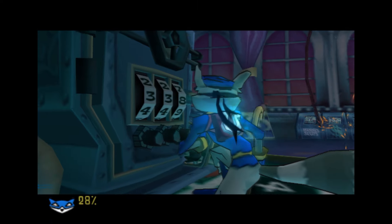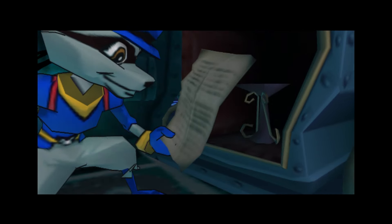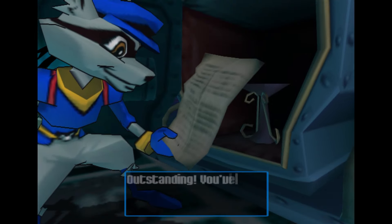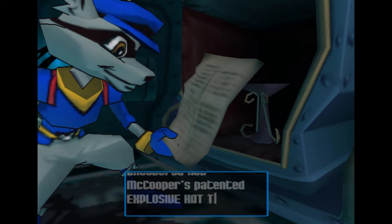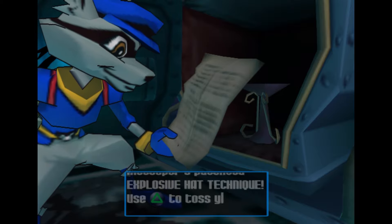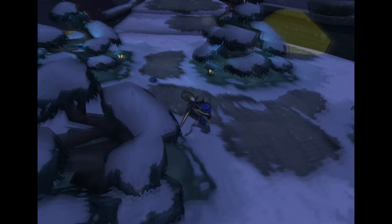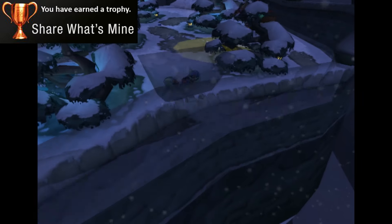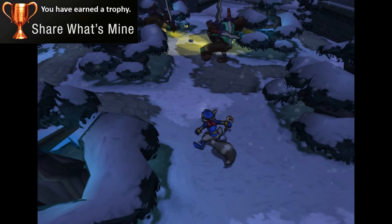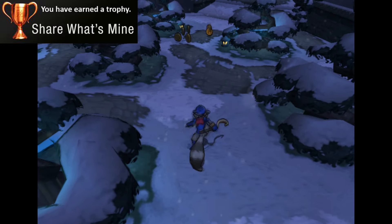There are also some trophies you unlock for collecting and using new Cooper family techniques given to you with every page you collect from the vaults. First trophy you can get is the Share What's Mine Trophy for defeating 2 or more enemies with the same mine. After you open your 7th vault, you will receive Rob McCooper's patented Explosive Hat Technique which can be thrown down and used as a mine. Then you just need to place it in the path of 2 enemies and boom — double kill.